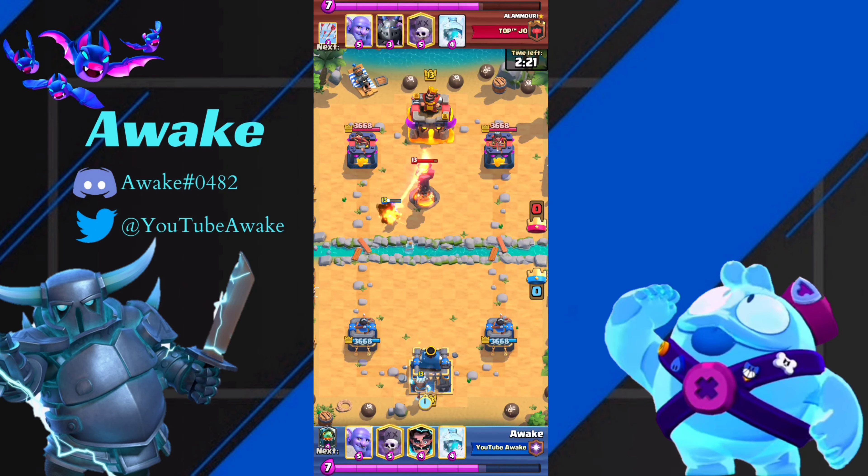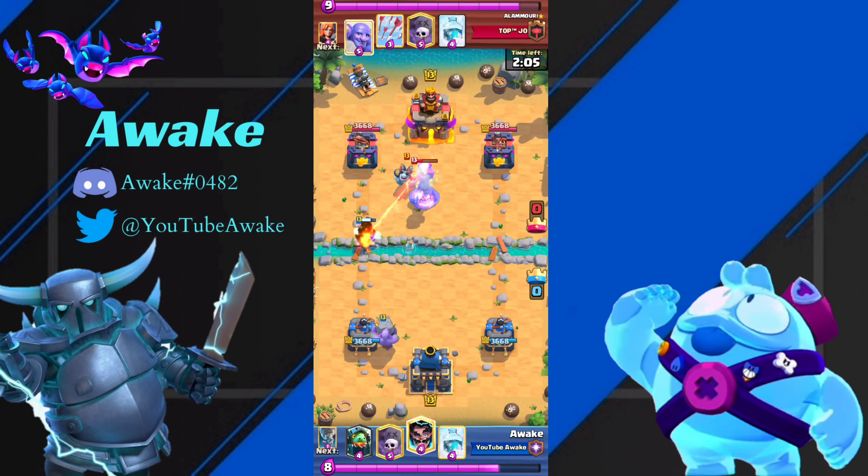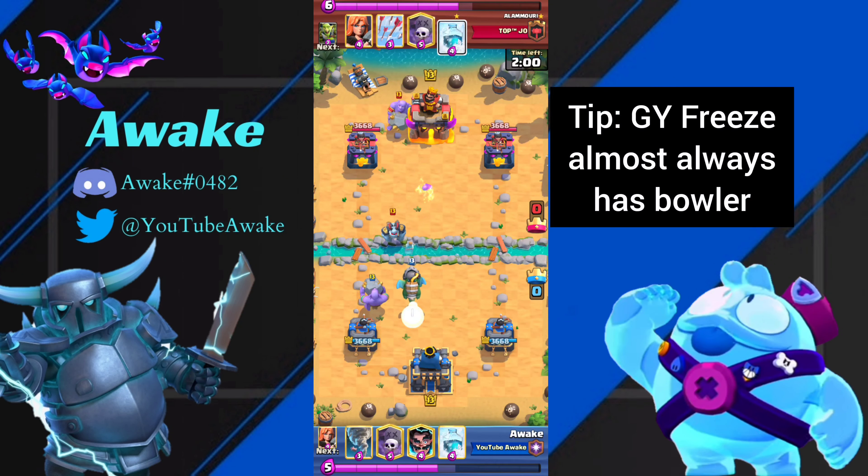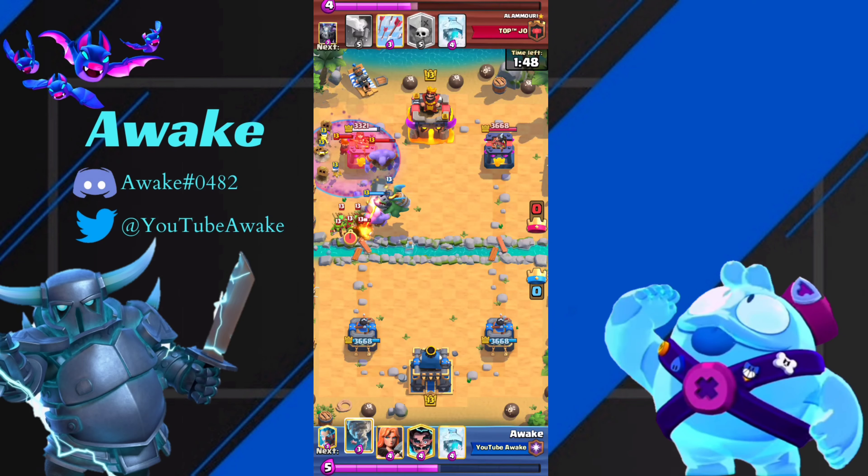I was trying to predict that he was going to play Princess, because I thought maybe this was Logbait — his first two cards were Goblin Gang and then Inferno. But then he drops the Mega Minion, so I immediately know it's not Logbait. And as soon as he drops a Bowler, I already know his deck. A big part of Graveyard is identifying their deck so that you know when to punish them. Right here I dropped my Inferno Dragon to support, because I know he doesn't have any reset for my Inferno Dragon, and he just dropped a Bowler, so I know I'm going to get value.